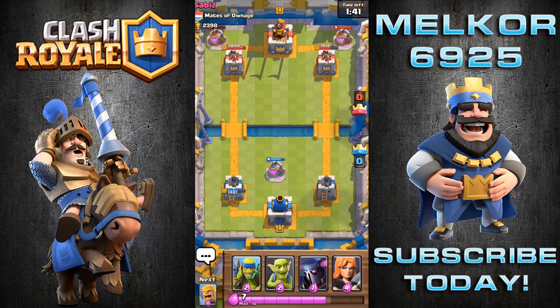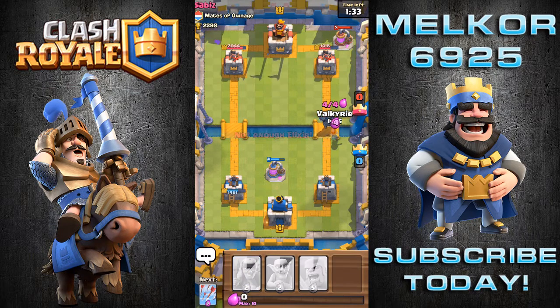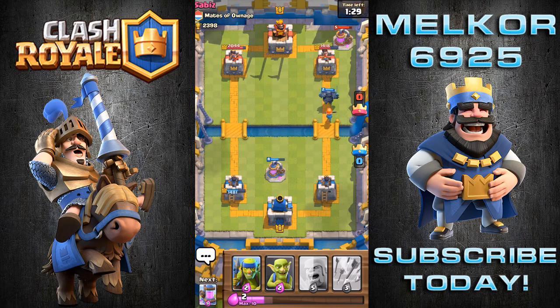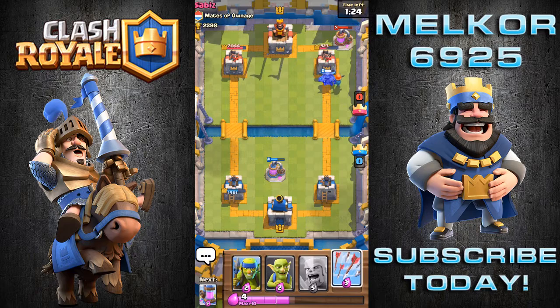They do have that second pump down which is going to give them a massive elixir boost. I'm going to drop my P.E.K.K.A. up front instead of at the back, and drop down my valkyrie to give him some protection from any horde troops they decide to drop. I'm going to get my arrows ready just in case — actually, maybe not.